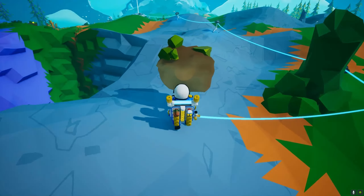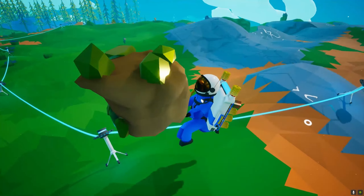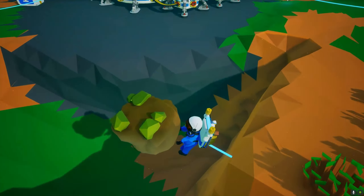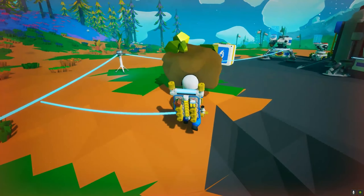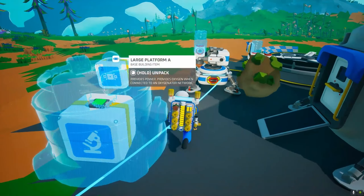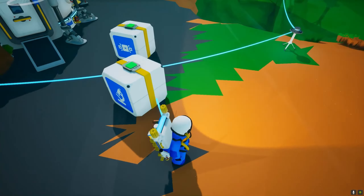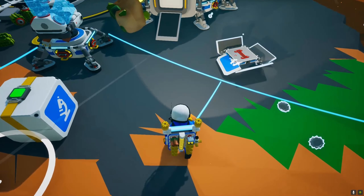I'm almost at base. One of us is going to end up falling in one of these massive caverns and dying. Oh crap, that hole again — I need to fill it in, that's twice I've fallen down it. How do we fill it in? We just need soil canisters. What's making that hissing sound? I don't like that. Where should I put my resin?